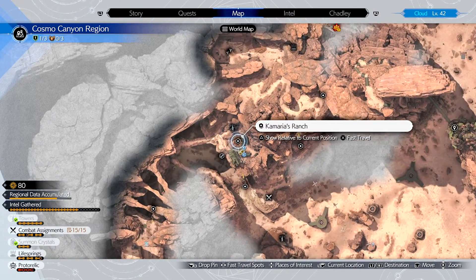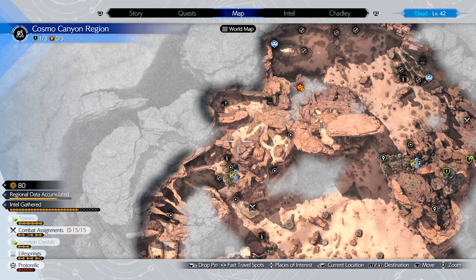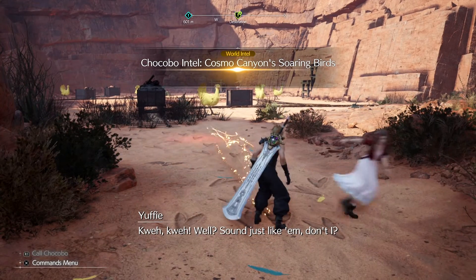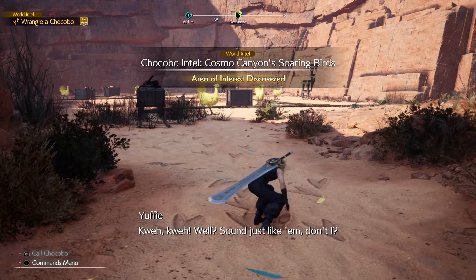It's here where you get the quest to catch a Blue Chocobo. When you start the mission called Chocobo Intel Cosmo Canyon Soaring Birds by heading to the designated location on your map seen here, you have to sneak past all the Chocobos to get to a pony — your Blue Chocobo.